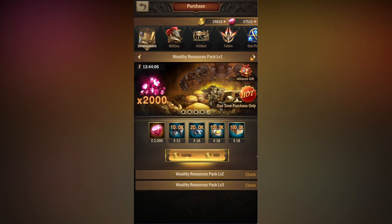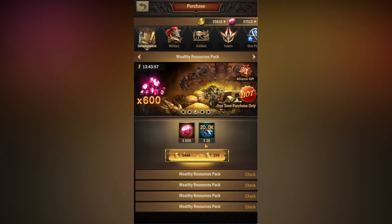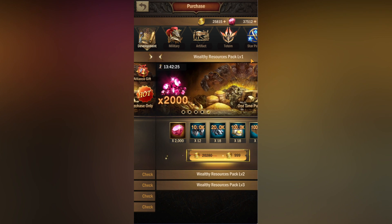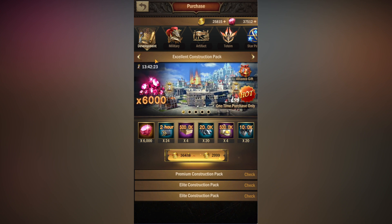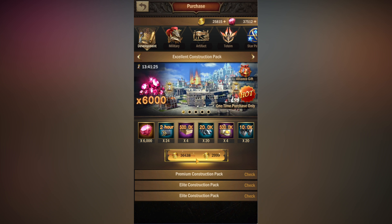In each section you'll see different types of packs. In development there are five different types and each pack is different — one can focus on a different type of resource and another can focus on speed ups. All these packs have different levels: some have three levels, some have four or five, and each level gets higher with more items but also a higher price. When you want to buy packs, start with the smallest level first, and once you purchase it the next level unlocks, then the next, and so on.